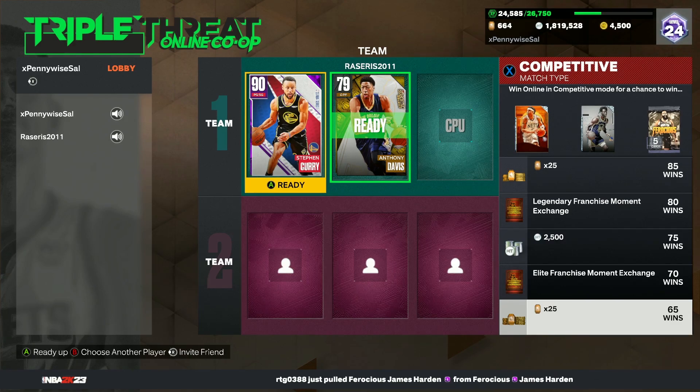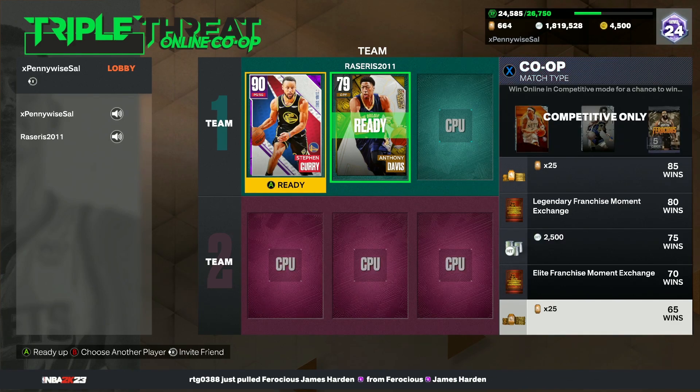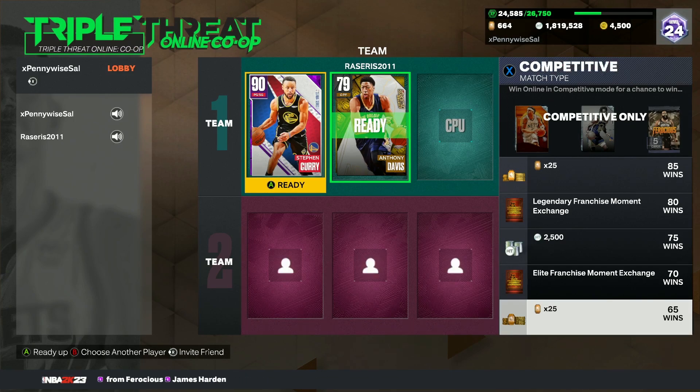If you guys don't know, there is a centerpiece at 50 wins in TTO Co-op, so I know a lot of people are trying to get games done and complete this mode as fast as possible. You can see the two different game modes are going to be competitive and Co-op, and I know a lot of people are very confused — do they count for the same wins?